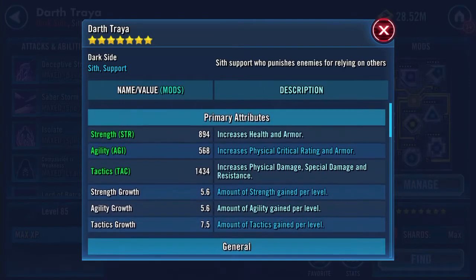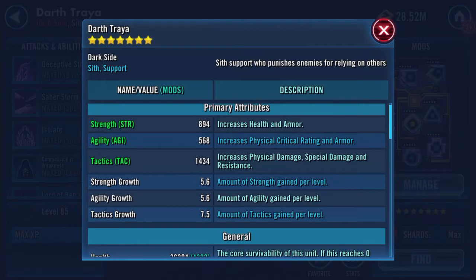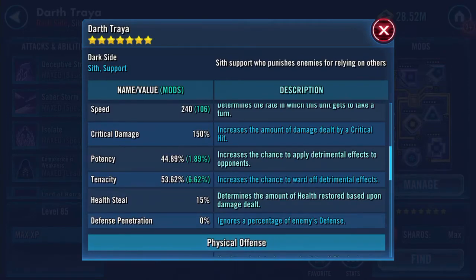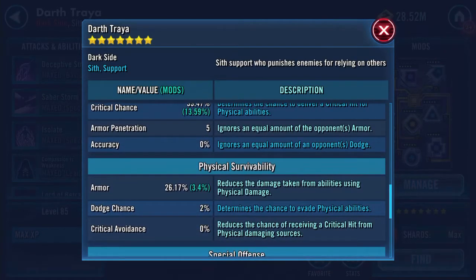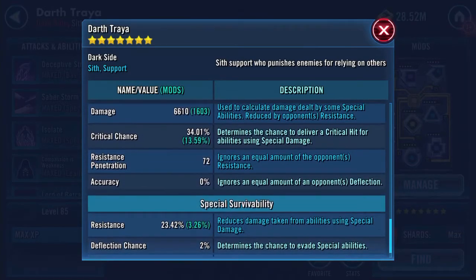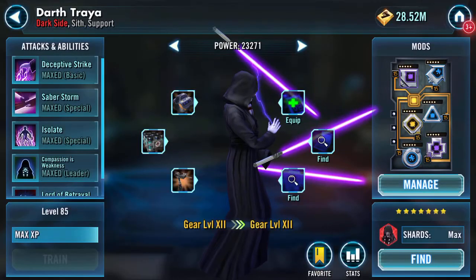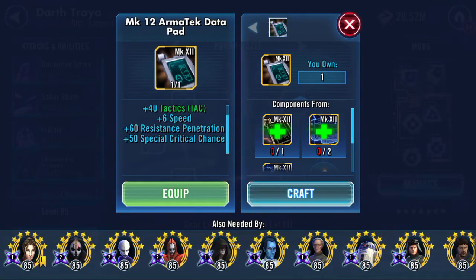Very early morning for me. Whoa, what's that? 1,434 tactics now. 15% health still now. 3,187 on a basic, 6,610 on a special damage. And the final piece — it's going to add health, more tactics, more resistance pen, special critical chance, and 6 speed.